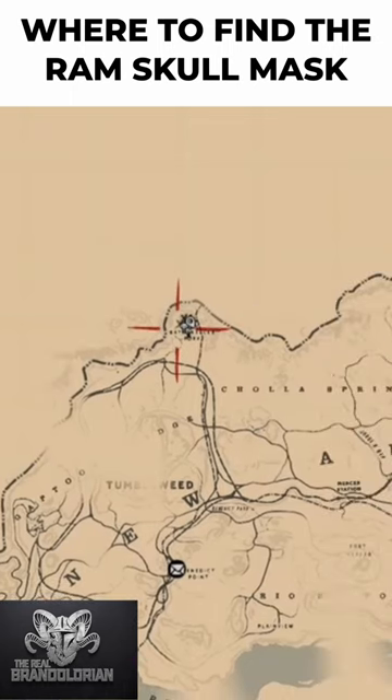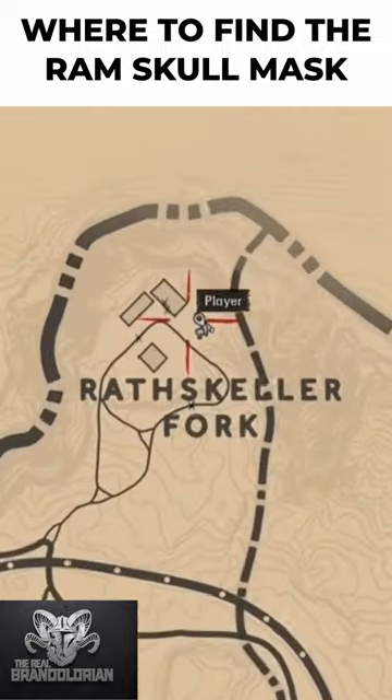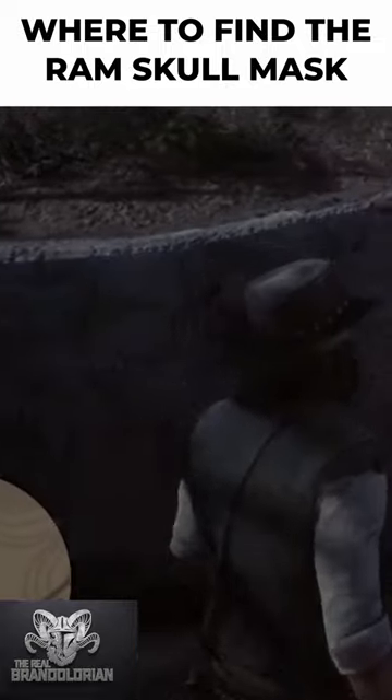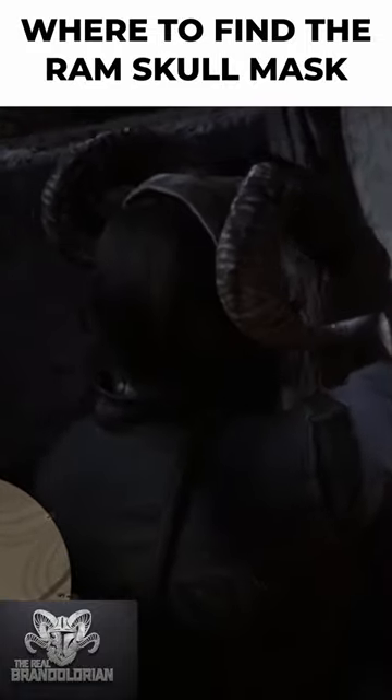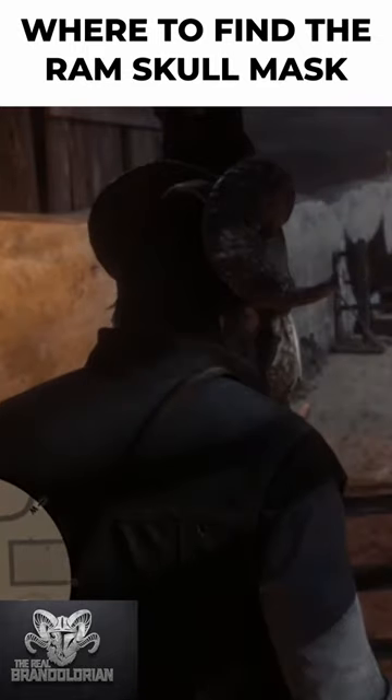Did you know you can get a sweet ram skull mask in Red Dead Redemption 2? You're gonna need to wait until the epilogue to get it, because it's right here on the map. Make sure you look in the back corner of the goat pin — it's hanging on a post. Just be careful wearing it around the goats.